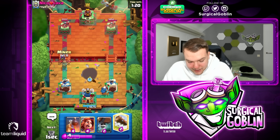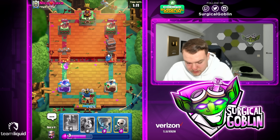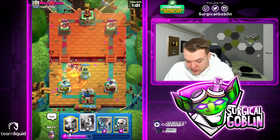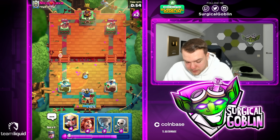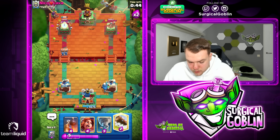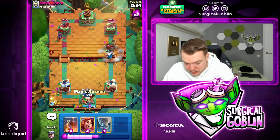We need to watch out a bit. I can play miner on defense — some of you might think why miner instead of valkyrie — but I think miner is worth it more to keep valkyrie saved for the hogs, just in case he out-cycles our bomb tower. Bomb tower is the preferred counter here. Looks like he has poison, that's interesting — most of the time this deck is played with earthquake. So yeah, let's go with magic archer in the back.